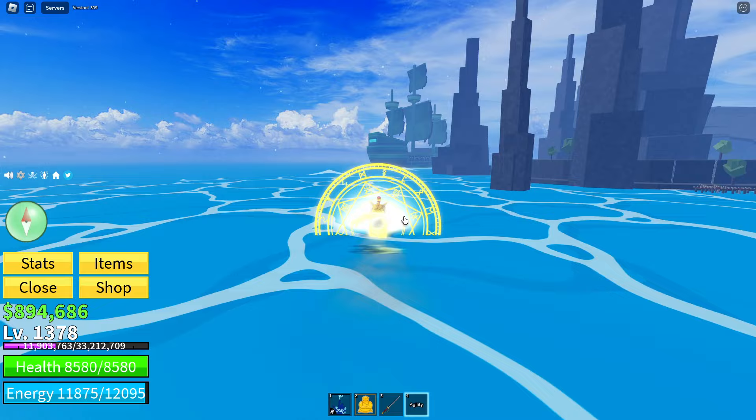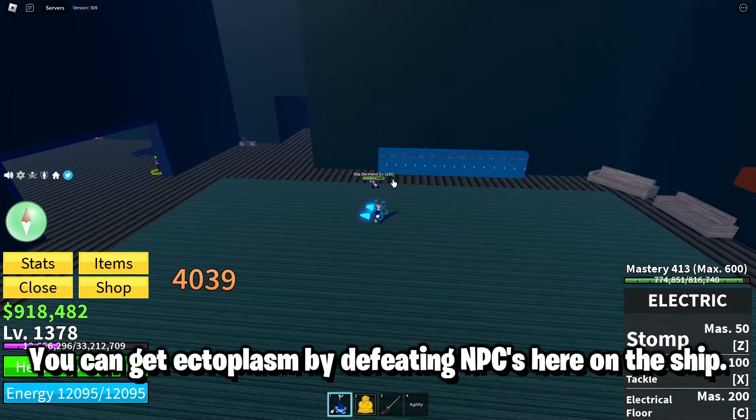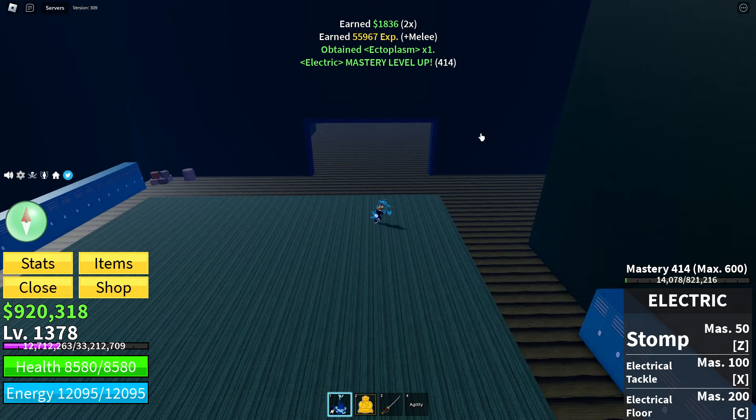First you need to go to the Cursed Ship. To get Ghoul Race you need 100 Ectoplasm, and you will also need a Hellfire Torch. You can get Ectoplasm by defeating NPCs here on the ship.